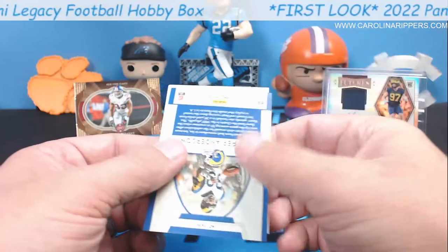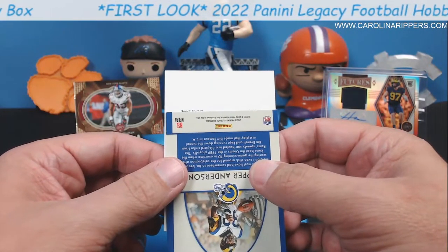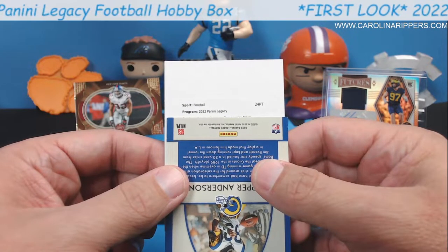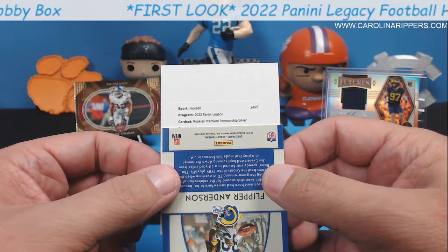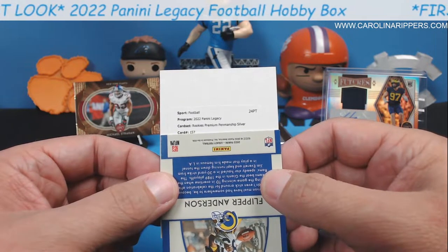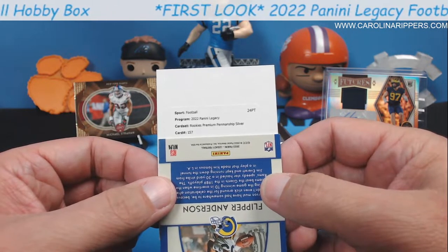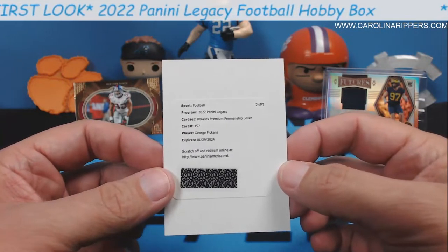What if it's a legendary redemption — like a legend card? I have no clue who the redemption is in here, I have not seen a redemption come out of this set yet. Oh gosh, there's a lot of words. First redemption ever pulled from this. Rookies Premium Penmanship Silver — I don't know what that is. Card number 157. Do the rookies start at 150 and this is the seventh pick? Oh, here we go — George Pickens! Also seen some good stuff about him. That's a Steeler, I believe.